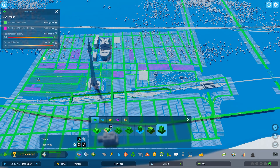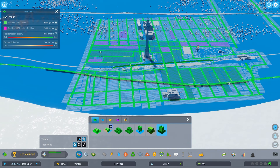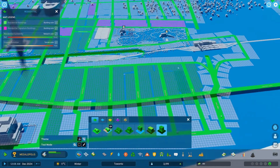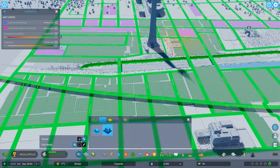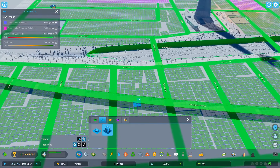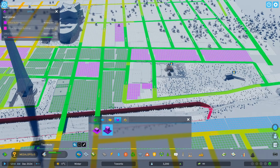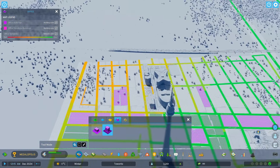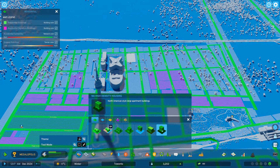Sure thing. Let's do the rest — they want workers, that's fine. And then here we can have high density. This is right by the train track, I think that will be good. We can have high density here and more offices. I'm not sure if we're going to be able to fill in this downtown core, but we'll see.